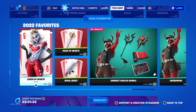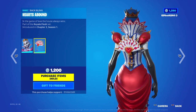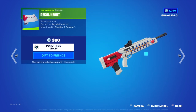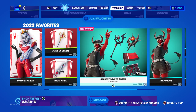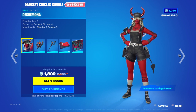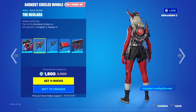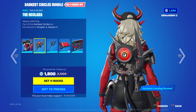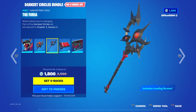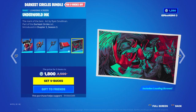Yeah, that's everything on that one. Queen of Hearts — with that heart, with that Abound back bling. You've got the Mace of Hearts and Regal Heart. Darkest Circles bundle with Desdemona — right, little demon girl, cool. The Oculara. The Furia. Starbright — you can trigger this one and that happens. And Underworld Inc., which is included in this bundle. Nice.